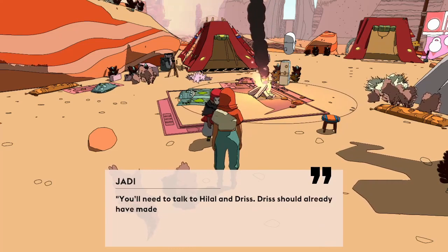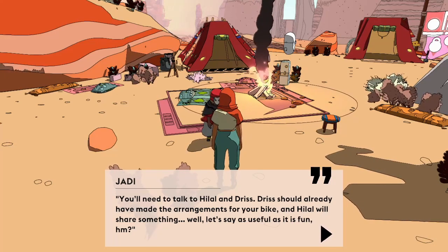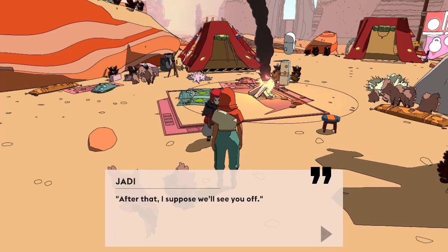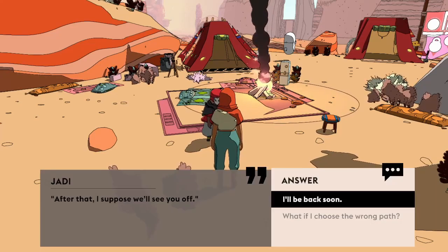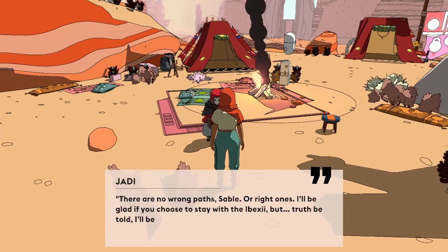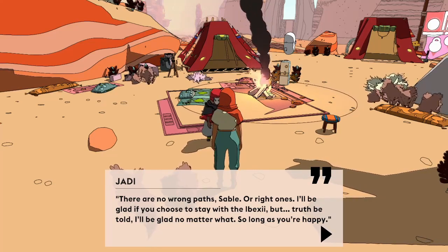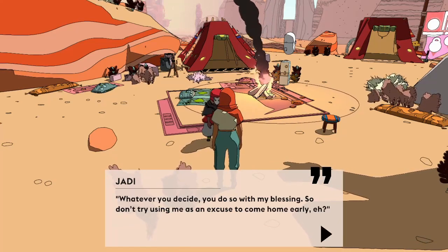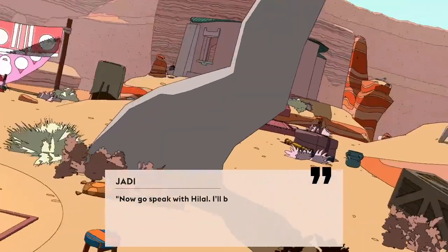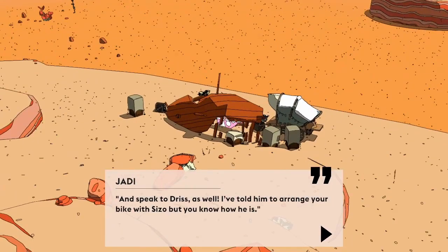'Well, I can help with that. You'll need to talk to Hilal and Driss. Driss should already have made the arrangements for your bike, and Hilal will share something — let's say as useful as it is fun.' I think I might suspect what Jaddy's saying, but I stay quiet. 'After that, I suppose we'll see you off.' I ask Jaddy what will become of me if I choose the wrong path. 'There are no wrong paths, Sable — all right ones. I'll be glad if you choose to stay with the Ibexai, but truth be told, I'll be glad no matter what, so long as you're happy. Whatever you decide, you do so with my blessing — so don't try using me as an excuse to come home early, eh?' She knows me. 'Now go speak with Hilal. I'll be there to see you off. And speak to Driss as well — I've told him to arrange your bike with Sizo, but you know how he is.'